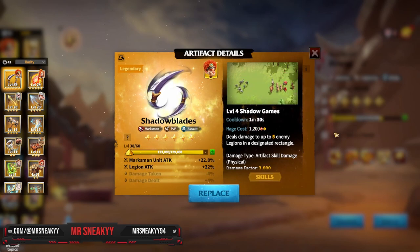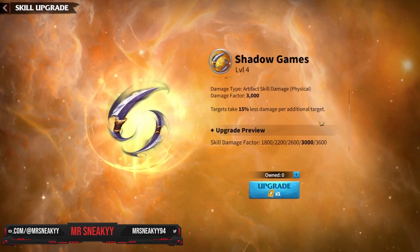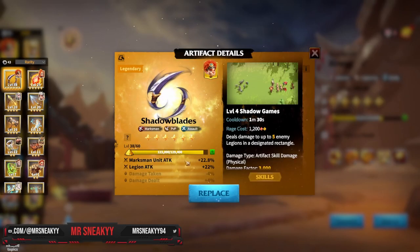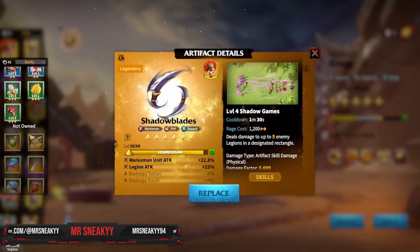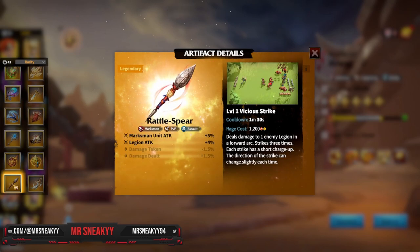Shadow Blaze is almost the jack of all trades that we all love — it does an amazing 3,600 damage to five different targets and gives you a massive amount of maximum attack. So if you're trying to go super aggressive, this is the way to hit as much as possible, as hard as possible.